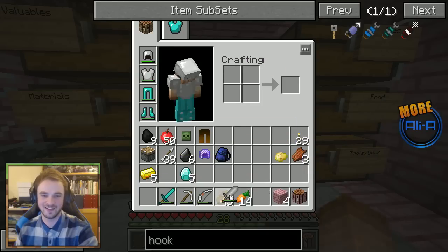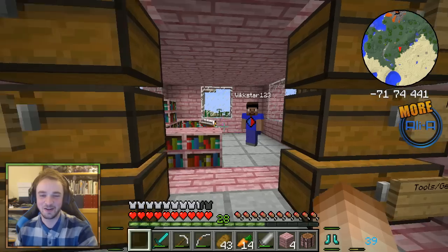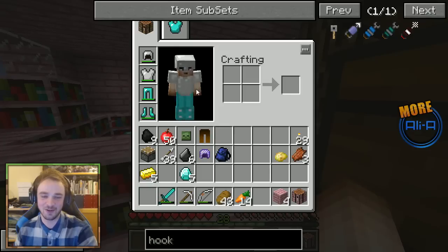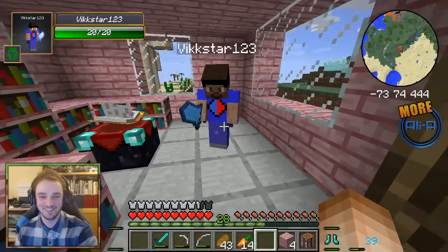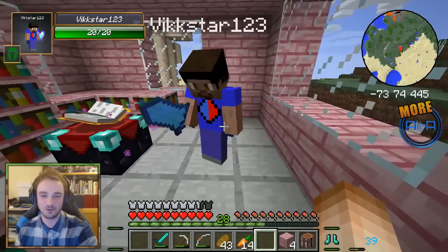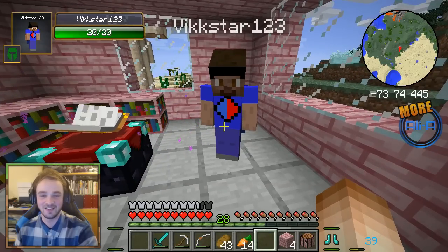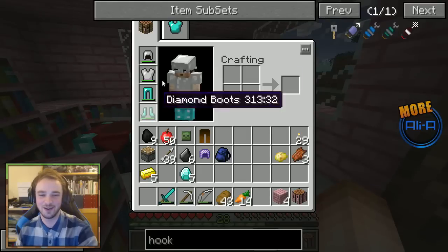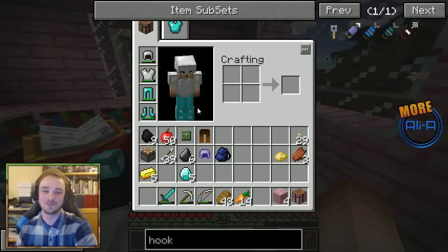Vic, you've got to give us a go. Equip the sword and then go into your items and see what it looks like on your character when you've got it equipped. Well, you've got the wrong sword — you've got to have the iron one on. Have it out, have it out.